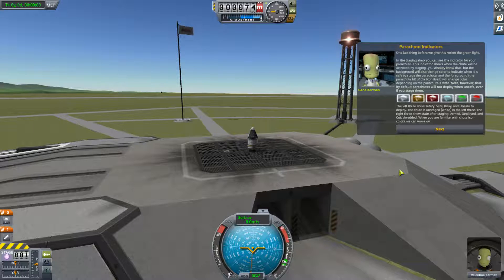One last thing before we give this rocket the green light. In the staging stack, you can see the indicator for your parachute — it shows that the parachute will be activated by staging. The background will change color to indicate when it is safe to stage the parachute, and the foreground icon itself will change color depending on the parachute's state. By default, the parachutes will not deploy when unsafe, even if you stage them. The left three colors show safety: safe, risky, and unsafe to deploy. The right three show state after staging: armed, deployed, and cut or shredded.